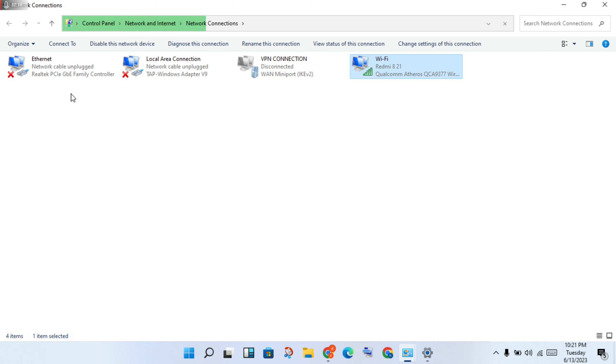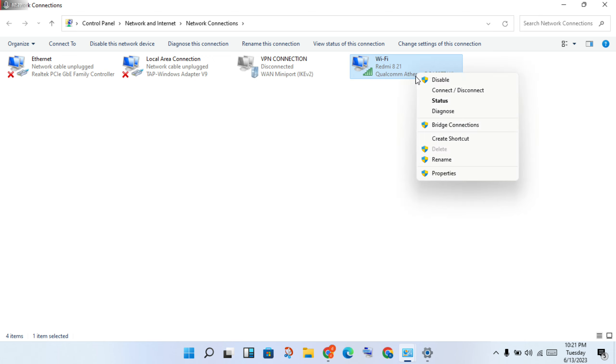You may see two connections of the same type. I am using Wi-Fi, so right-click on Wi-Fi and click Properties, then click to select.